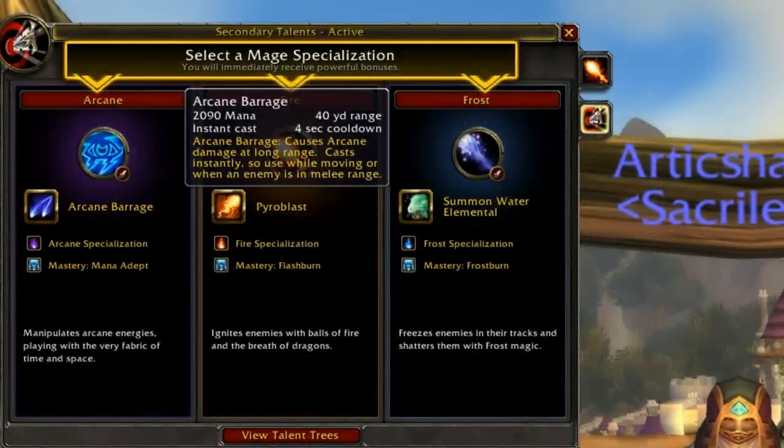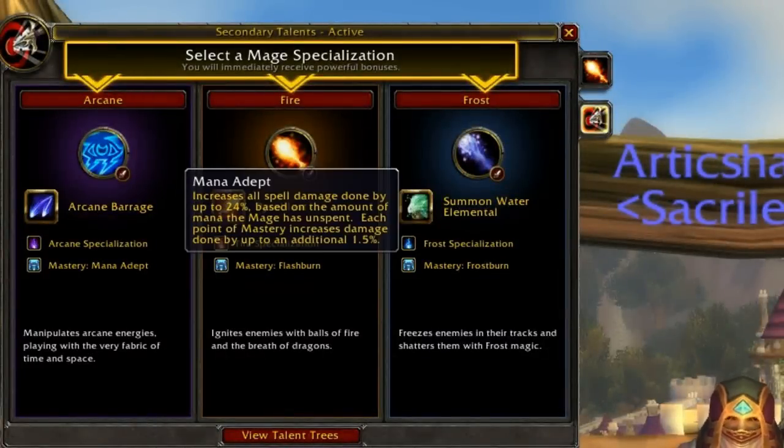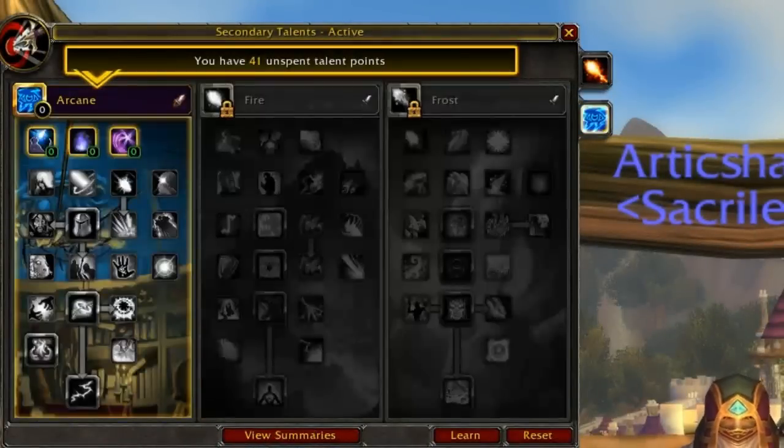Arcane Barrage — instant cast, very vital in PvP, 4 second cooldown, so fairly often will it be ready, with fairly good damage. Arcane Specialization increases arcane damage by 25%, very nice, and Mana Adept increases our damage based on how much mana we have left, making mana conservation in a PvP scenario a much more vital and helpful thing.